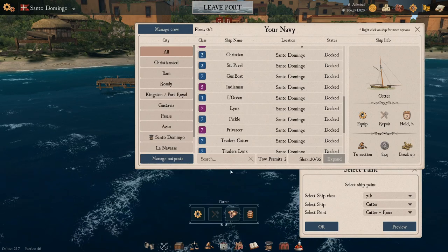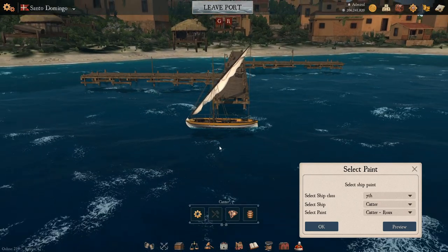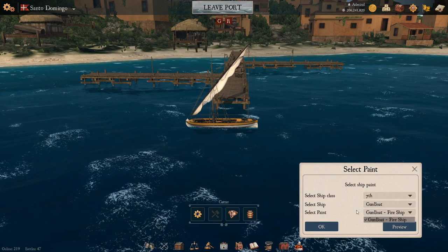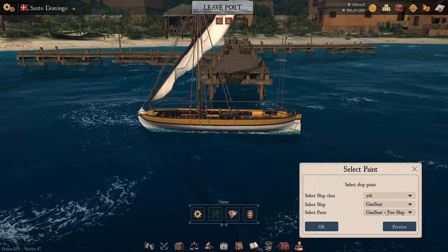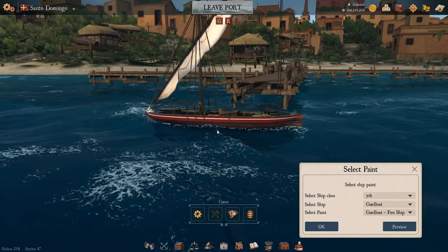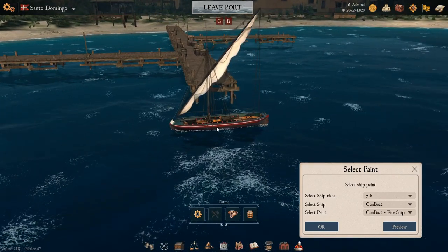The next ship on the list is the puny little gunboat — a fun little item to use. The gunboat has some similar colors but they're varied up. You have one option called Fire Ship. It looks a little like the cutter with the yellow and white outlines. The Fire Ship paint looks more like a rescue boat — dark brown underside, red and white outline, with some black, blue, and green colors thrown in. So that is the Fire Ship paint for your gunboat.